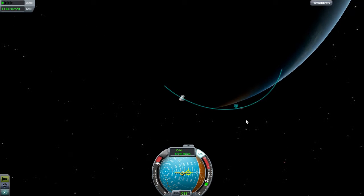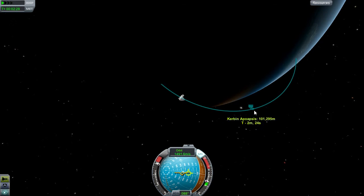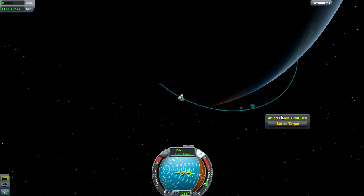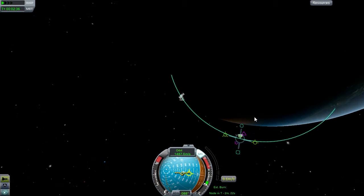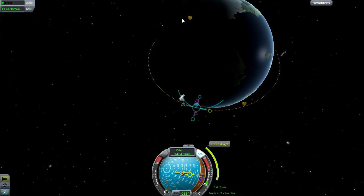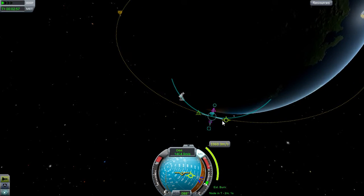I'll wait until this reaches just over 100 kilometres, and then I'm going to cut the engine while I set up a maneuver node. Maneuver nodes are really useful because you use them to plan a journey out and plan what you need to do to get your flight to work. So we want to try and get these as close together as possible — 9,606... 97... 99... 107... just a little more. 103 to 109, that's fine.